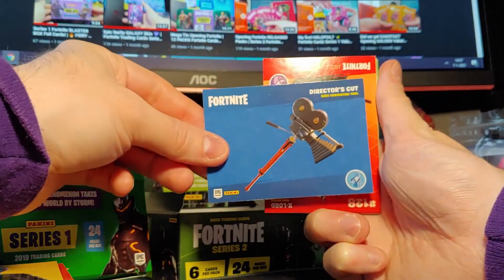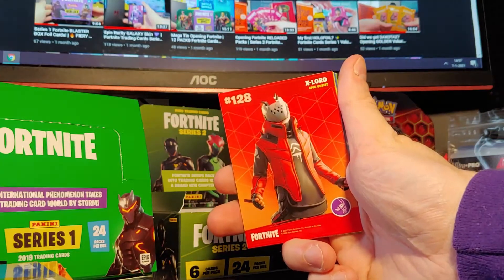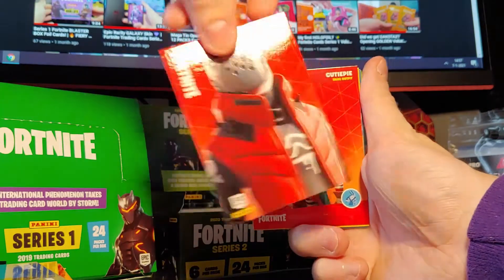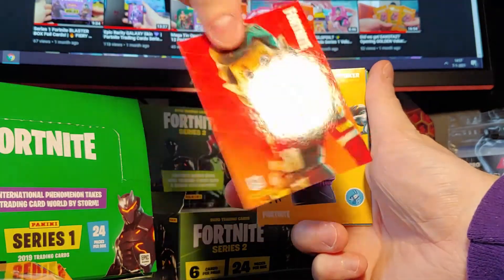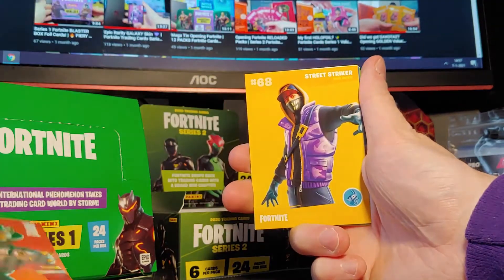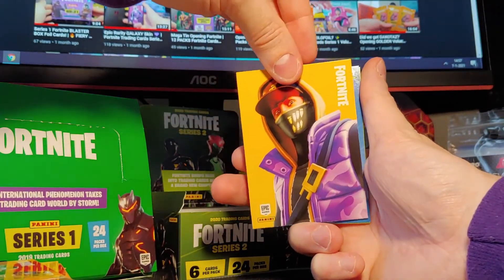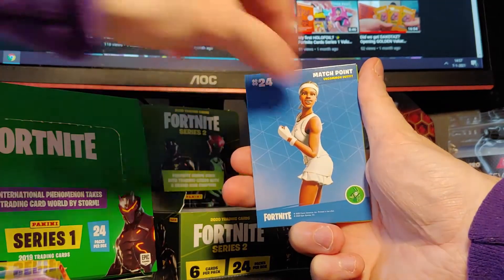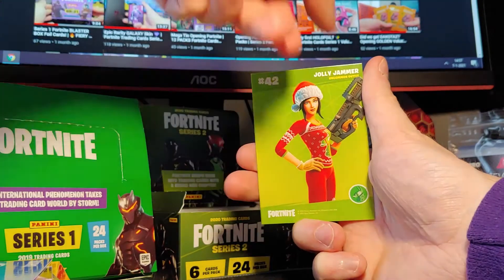Dragon Axe, Director's Cut. X-Lord, Epic Outfit — it's a double. Qtpie, Rare — also a double I think. Street Striker, Rare — cool card. Match Point, Uncommon. And Jolly Jammer, Uncommon.